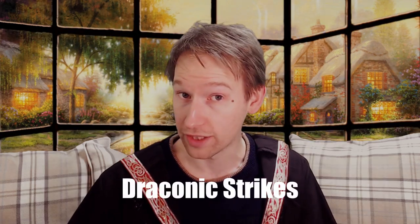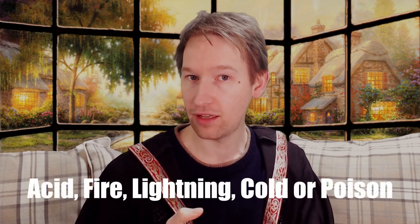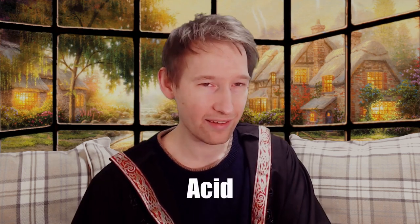Next, let's discuss Draconic Strikes. This allows us to transform the damage of our unarmed strikes into Acid, Fire, Lightning, Cold or Poison damage. This is pretty nice as it allows us to take advantage of damage vulnerabilities, even if they don't come up too often. The most common vulnerability we'll come across is to fire, so we can activate fire damage whenever we see something flammable — like a plant, something made out of wood, or something that regenerates. The other damage types aren't as common as vulnerabilities, but they can be used to avoid damage resistance. I think Acid in particular is very rarely resisted. But this is the way of lightning, so how are we making the most of that?